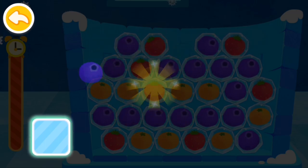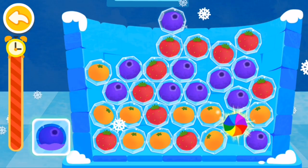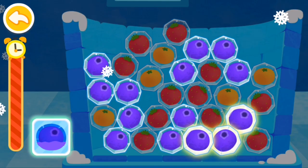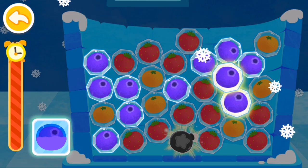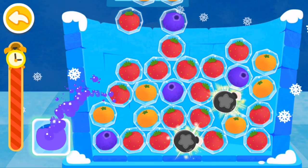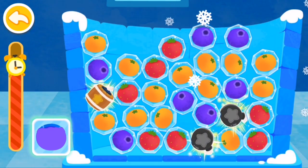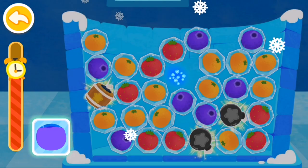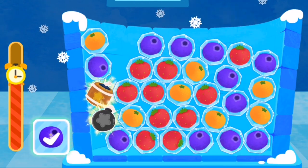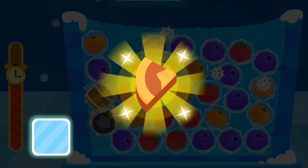Let's collect blueberries first. Connect six fruits of the same color to turn them into a rainbow. Tap on the rainbow bomb to break up all the fruit ice cubes in a horizontal row. You've removed so many fruit ice cubes. All the fruits collected have turned into a fragment of a hero badge.